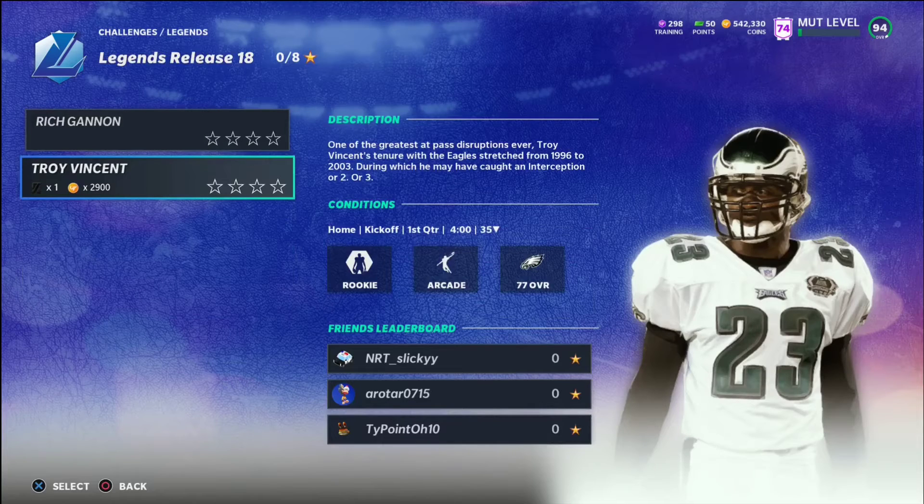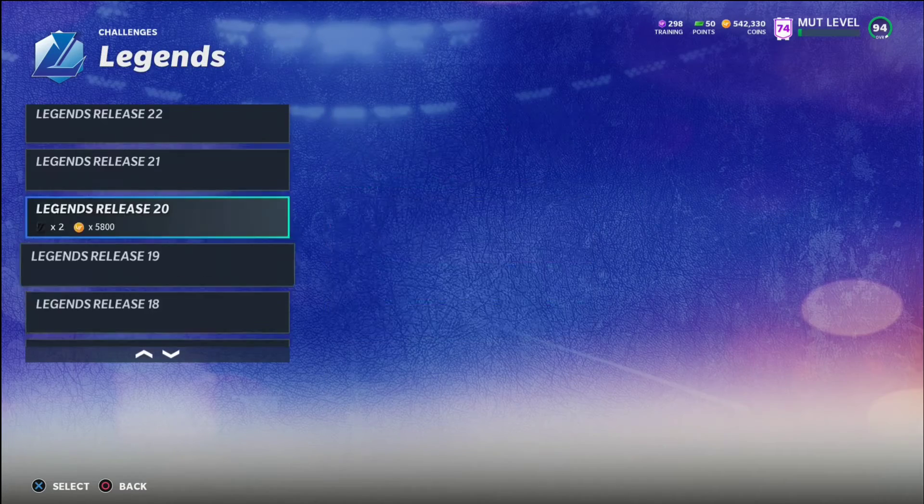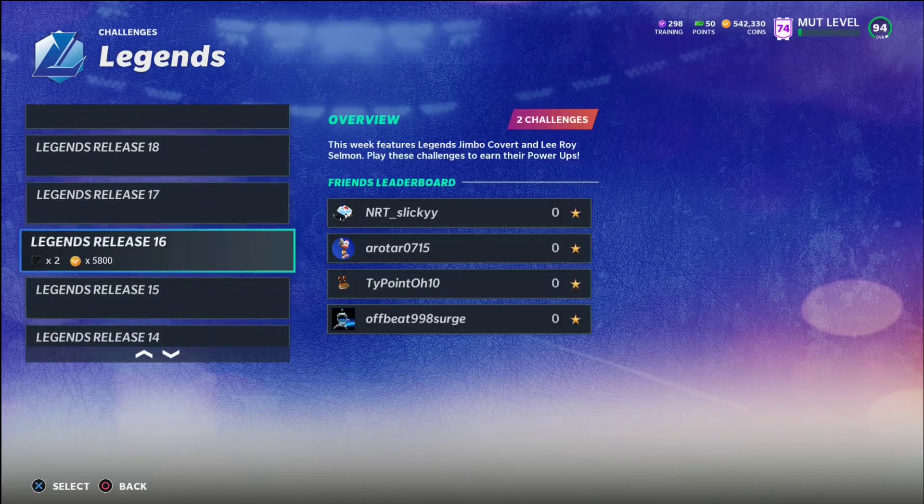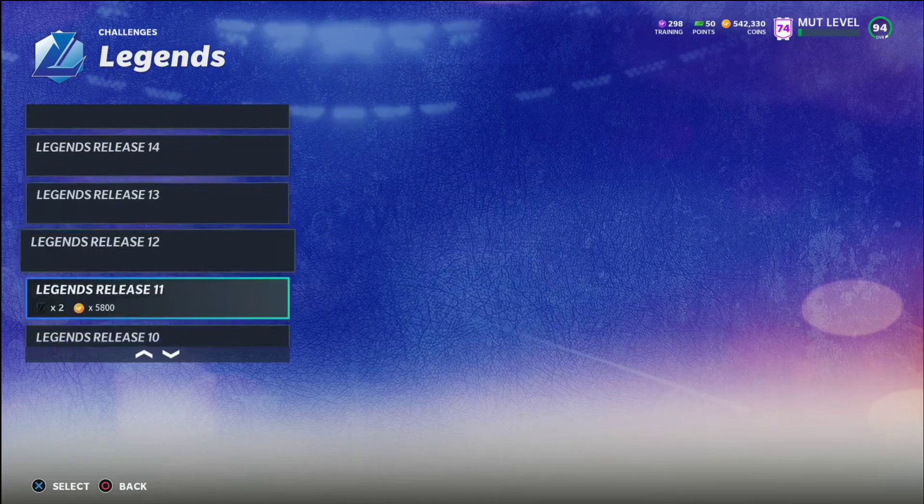You can go back into these legend challenges — let's say Troy Vincent gets another upgrade later in the year, like a theme builder, and his power-up skyrockets in price. You can complete this challenge, get 3,000 coins, and get his power-up that maybe sells for 50k at the time — making 50k from playing one full game of Madden. It's so worth it if power-ups are very valuable. If you want to earn some coins, play some of these challenges.